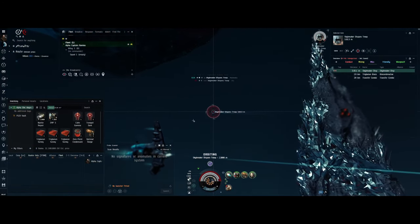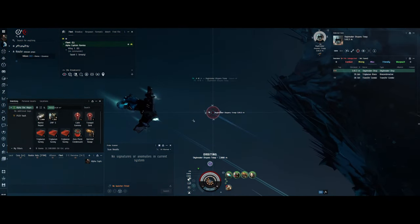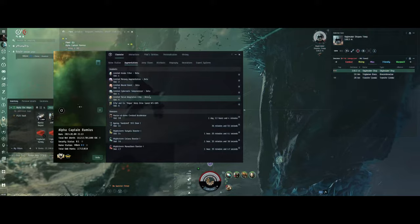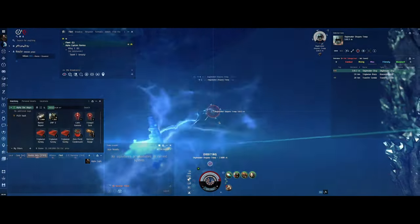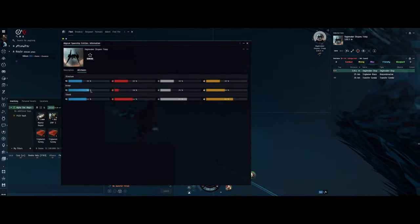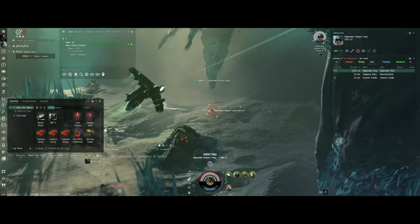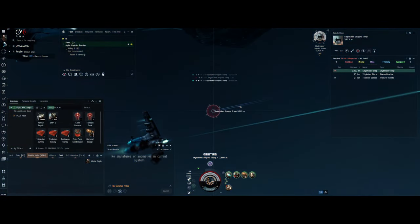Maybe that's point number two — maybe don't count on everything being weak to EMP when you're in a tranquil electrical. Maybe take some other ammo types with you. So: artillery, Web of Fire, ammo types — so far those are the three things. It kind of looks like maybe I should have had Thermal for this one, because once I get through its shields, its armor is pretty weak to Thermal. Maybe that would have done it.